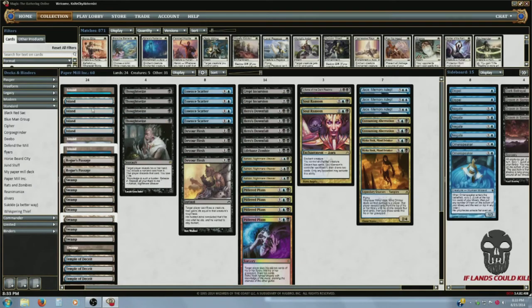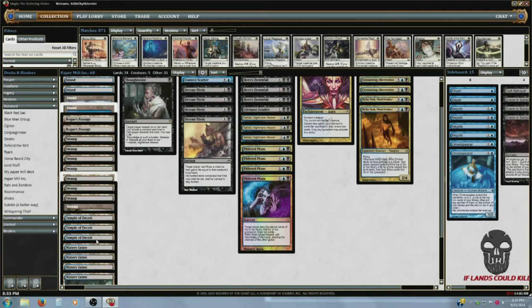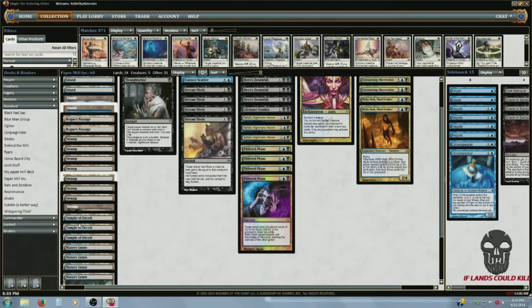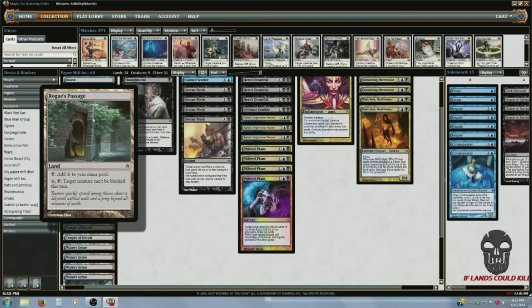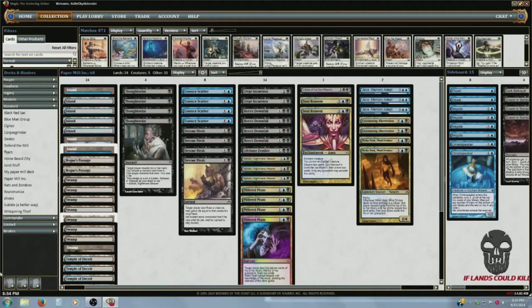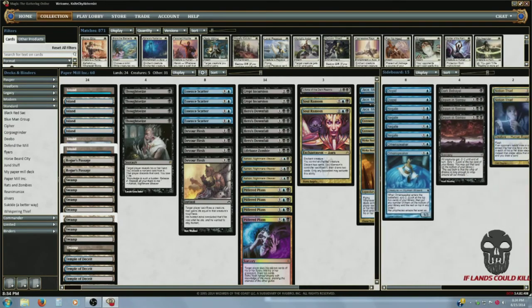For lands, I've got Islands and Swamps. I only run three Temples — I feel like I can't take too much time off my curve. It's really important, especially in the early game, to hit my Essence Scatters, Devour Fleshes, and Hero's Downfalls on turns two and three. The scry is awesome especially later in the game. I do run two Rogue's Passages — pay four and tap, target creature can't be blocked this turn. Who would I want unblockable? Maybe a 27/27.